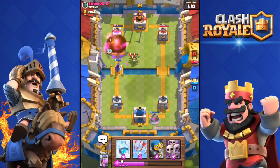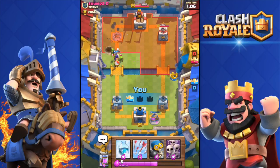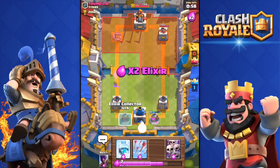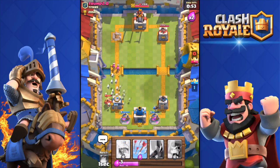The bomb range on the giant skeleton is pretty big — I thought I wouldn't reach the tower but we got it! Double elixir zone, let's go. Another collector down, and the bomber appears — I'm not going to let him get the tower.